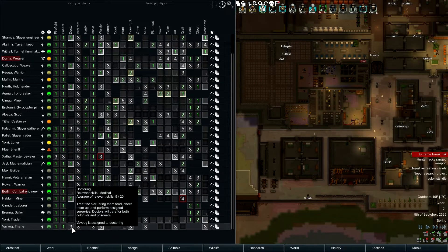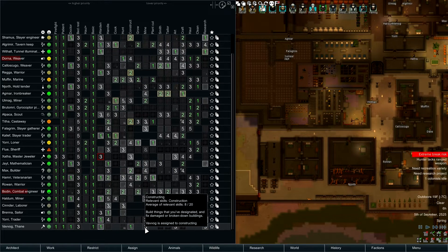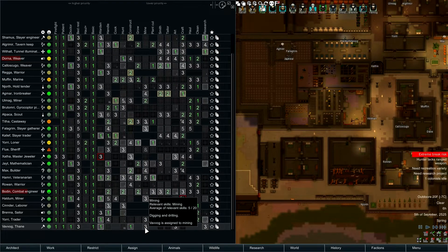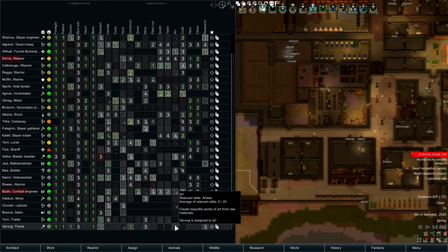We got a new pawn - I never gave her any work. You can doctor, you're all right at that. You're a good warden, we need that. You're a great constructor, a decent miner. Art is not really your forte, and we don't need any more researchers.